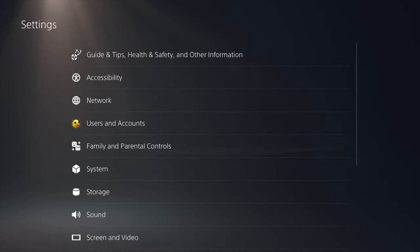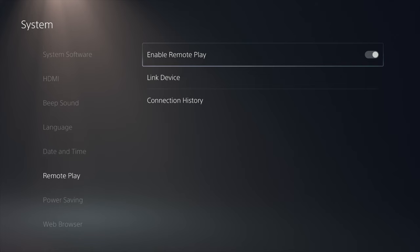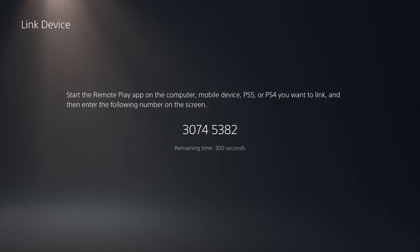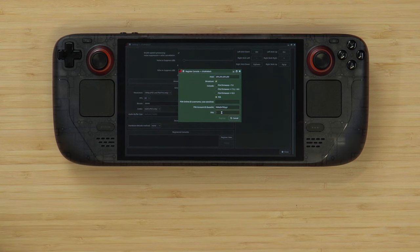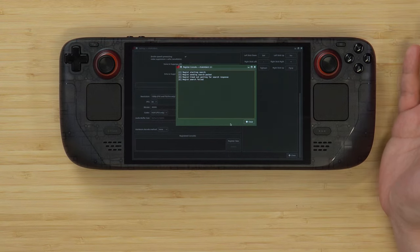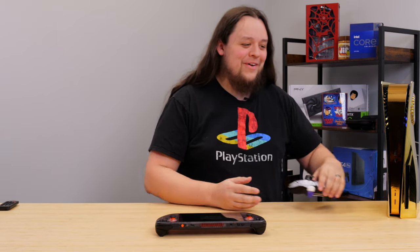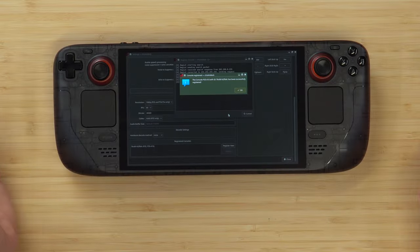For the PIN, go to your PS5 settings, then System, then Remote Play. Make sure 'Enable Remote Play' is actually on — also a good time to double-check your network settings to confirm ethernet is configured. Click 'Link Device' and you'll get a code — enter it exactly as shown into the PIN field in Chiaki. I ran into an error because I was on the wrong account; this is account-specific, so make sure you're signed in to the account you're trying to link. Once corrected, it worked.